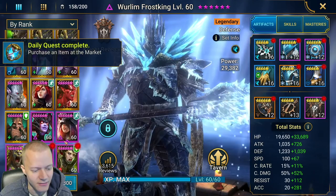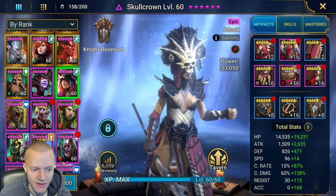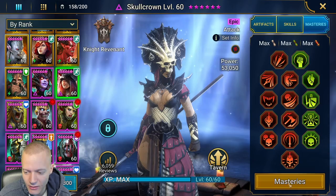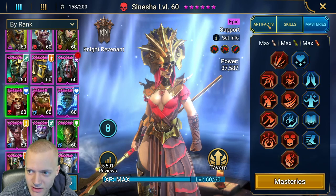Before we begin I want to show you the stats I have on these champions. So I have Skull Crown with 102% crit rate, 4100 attack, 218% crit damage with savage gear, and here are her masteries — she has Flawless Execution.